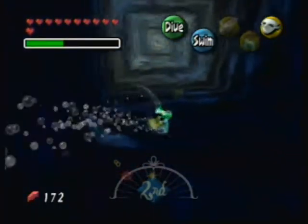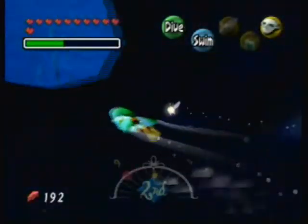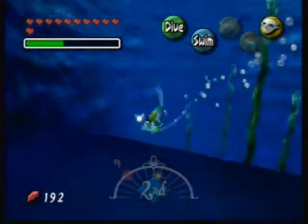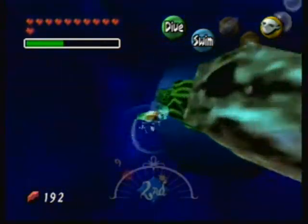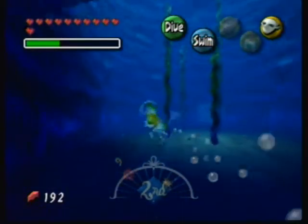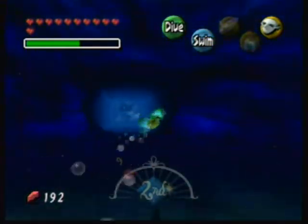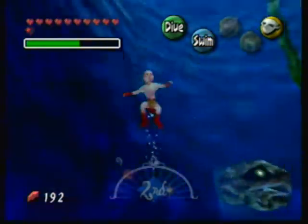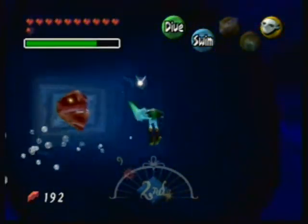Over here there's a chest which contains... 20 rupees — useless. Who would put a chest at the bottom of a dangerous well? Just to show how these sea snakes harm you — if you get too close to the opening of the sea snake's lair, they'll eat you and spit you out. It looks something like this. For eating us, let's destroy him.